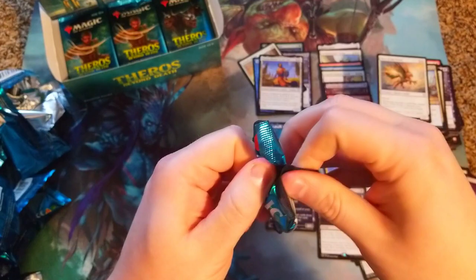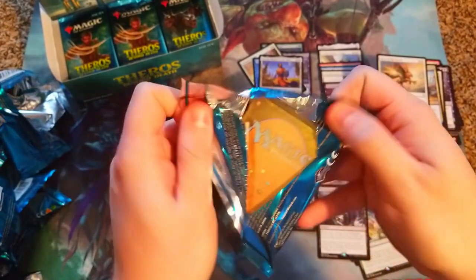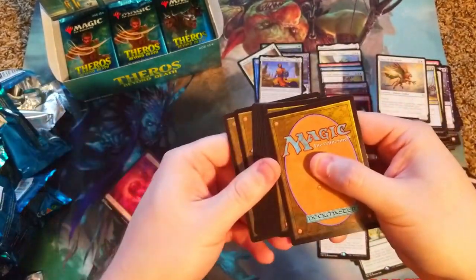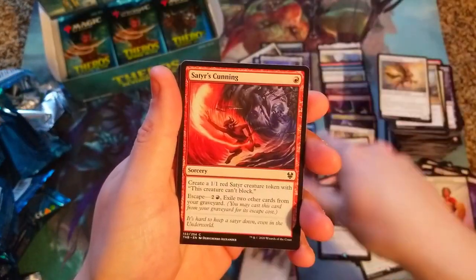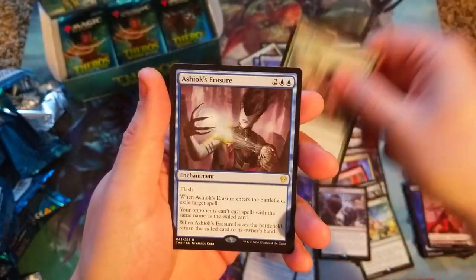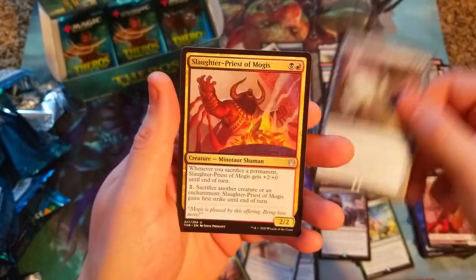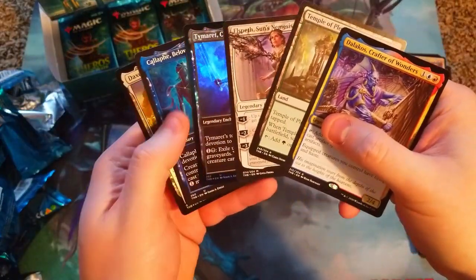Last pack for the day - make sure to leave a like on the video if you're enjoying Theros and want to see me open the rest of the box next week! Manacore Hoplite, Satyr Corsair, Hero of Games, Cyclops, Indomitable Will, Lead Instructor, Favor, Bronze Sword, Gift of Strength, and we got Aiolos, Master of the Winds for our rare - pretty sure it's just a bulk rare. Mogis on the end.